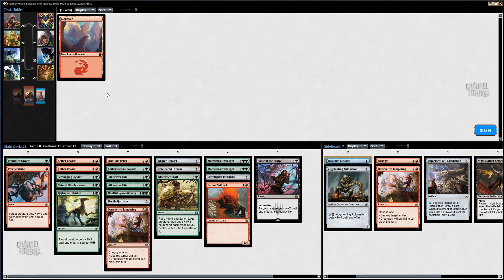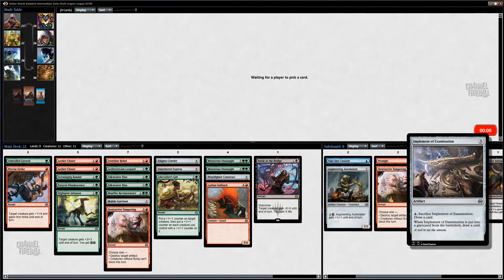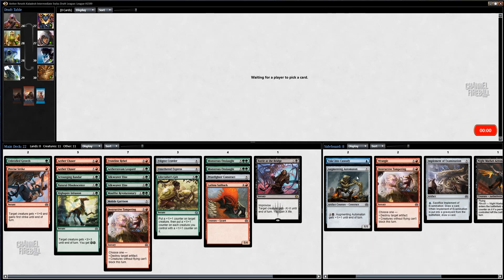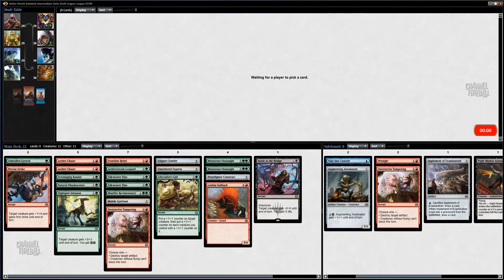I'm not going to be both racing and trying to play an attrition game where I'm just trying to set up all these blockers. So I don't think Destructive Tampering is very good against me. Not that Implement is particularly good against me either, but it's just a solid card that it's way more likely for my opponent to play than Tampering. But as I said, it's a draft league so that just doesn't matter at all. And also the Tampering — the destroying artifact mode could be very, very good. So it's very possible I want to board up to three of them.